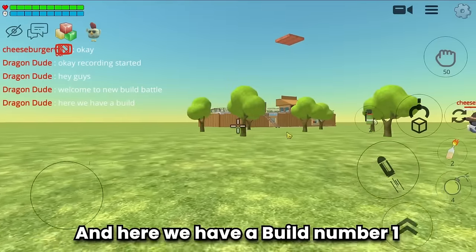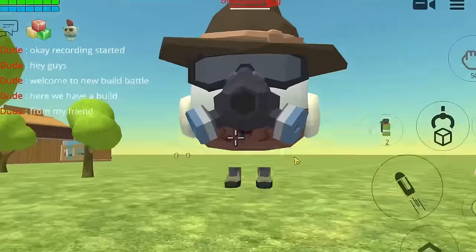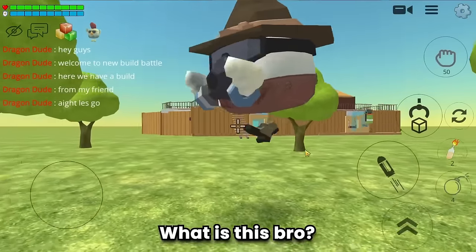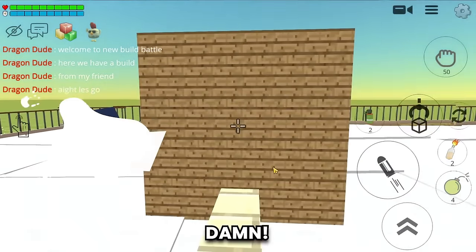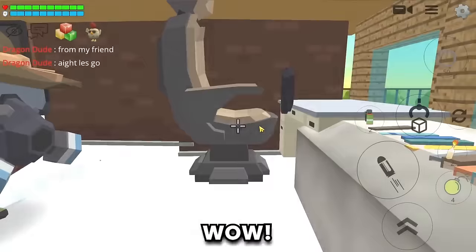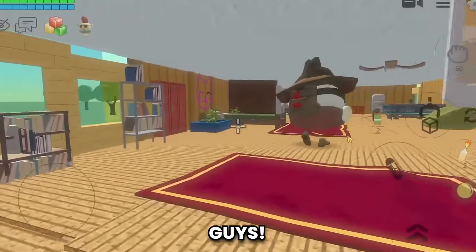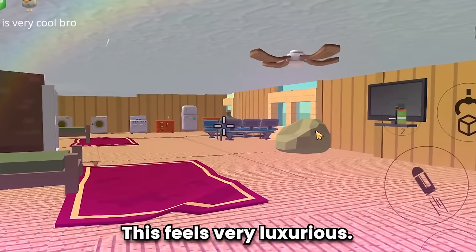Build number one from my friend Cheeseburger — hello! What is this? Oh, a luxury cruise boat! The boat's gate is cool. Let's explore the inside — wow, this is very cool, it feels very luxurious!